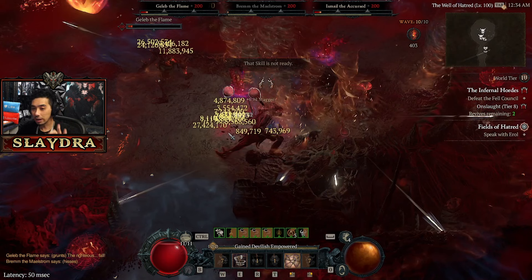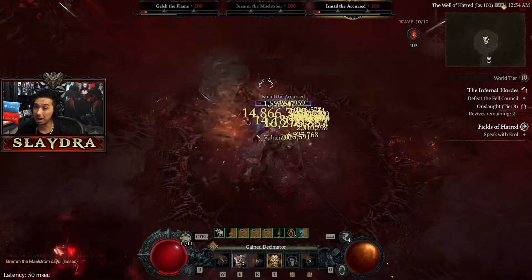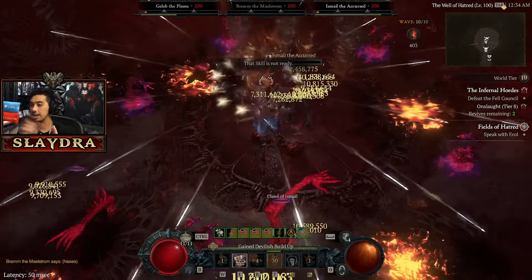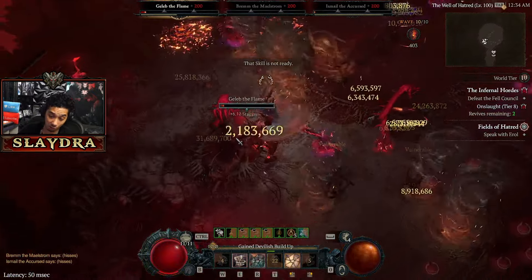A tip for bosses on a lot of builds: if there's a melee boss, try to drag it to a corner so the twisters can hit them multiple times. These twisters have a mind of their own — they're not homing like the Tornado Werewolf — but if you can position the boss in a corner or toward the bottom, the tornadoes will hit more often. It's not the end of the world if you can't do it, but it helps.